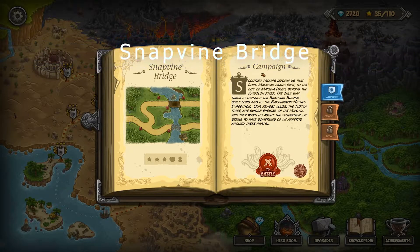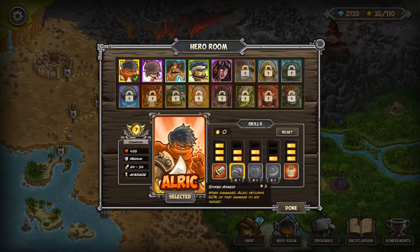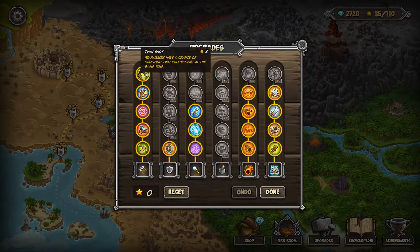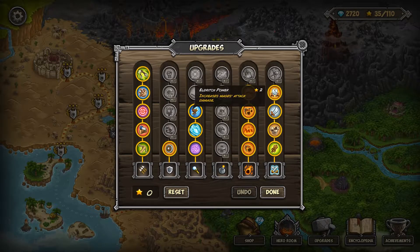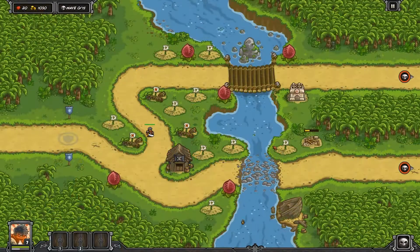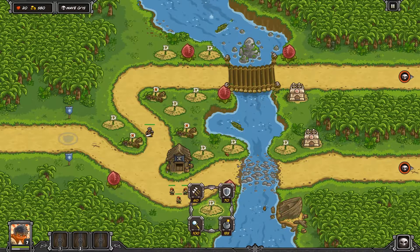We're doing Snapvine Bridge campaign mode. Our hero is level seven — three into Swordsman, two into Spiked Armor, two into Toughness, one into Flurry, and three into Sand Warriors. For upgrades we have five points into Archery, one into Barracks, three into Mage, four into Hellfire, and four into Reinforcements. Starting things off we have the Buccaneers at the bottom.